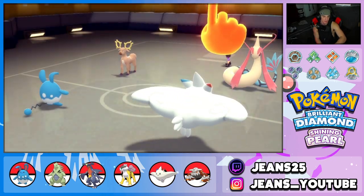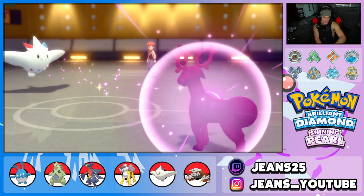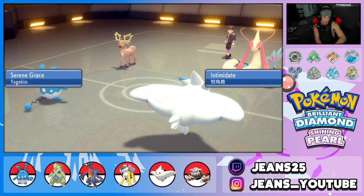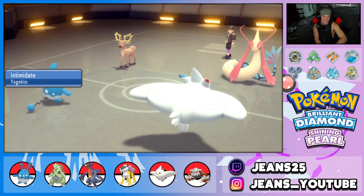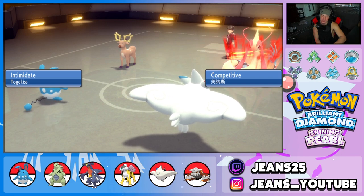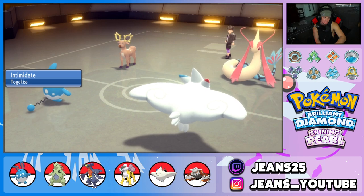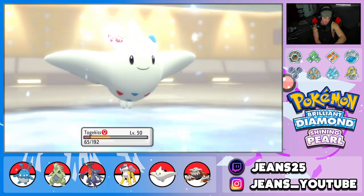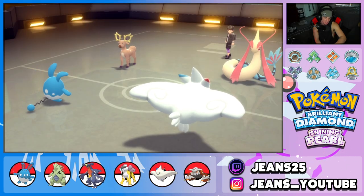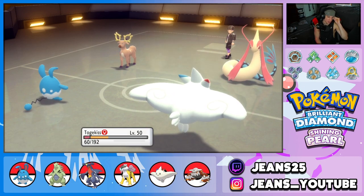He triggers Competitive on his own - that's a dope play. He goes for an Ice Beam which is fine, the Iapapa berry activates on Togekiss. I pop the berry and I'm just going to drop a Play Rough into Milotic to try to take it out and Follow Me the shot. Milotic is the one doing all the dirty work and I want to get rid of that Pokemon.